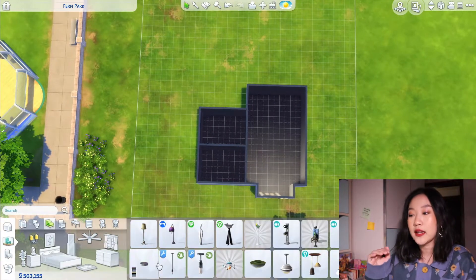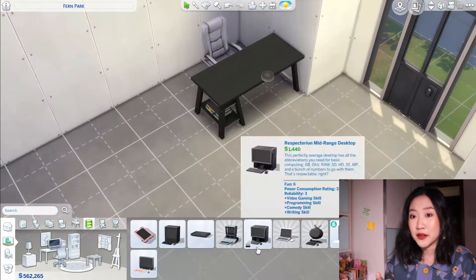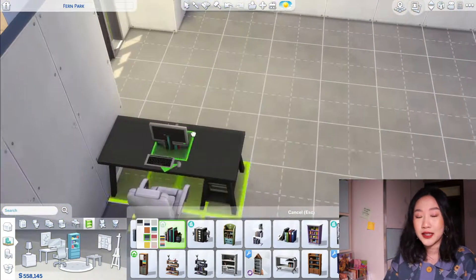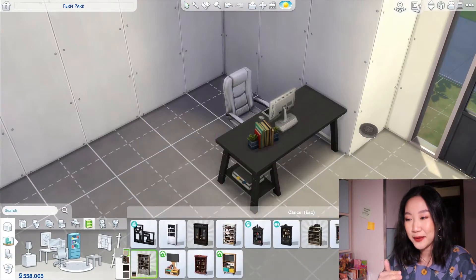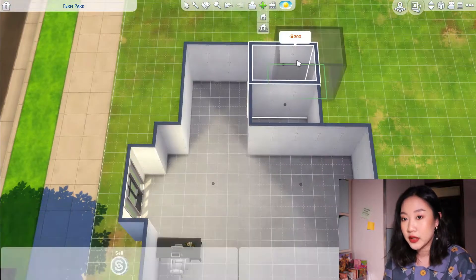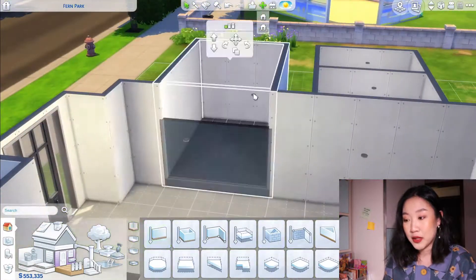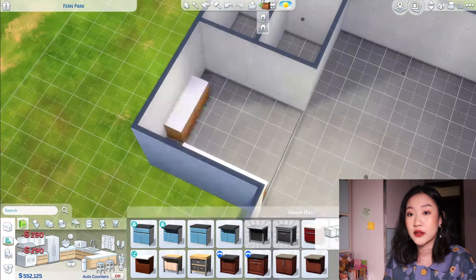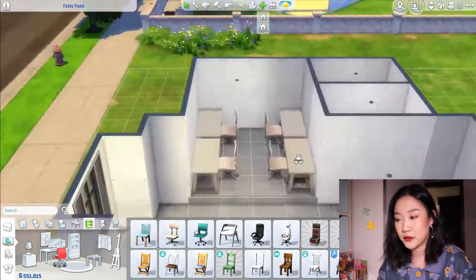So today's video, as you can see, is a Sims speed build video. I built a really big house compared to my last speed build because I think I'm still in the mood of tiny living and eco lifestyle, which I'm still in that vibe. You'll see I use a lot of those objects and I honestly have no complaints — they're really really cute. And so if this is the first time you're on my channel, my name is Ember. I'm a composition major and on this channel I do makeup videos, talking videos, Sims videos, and music videos.